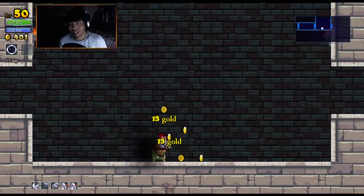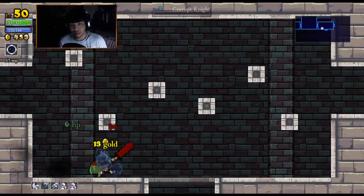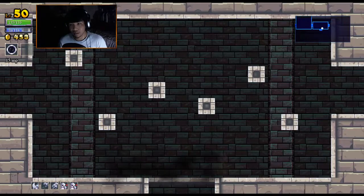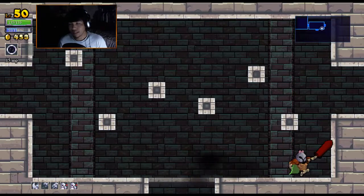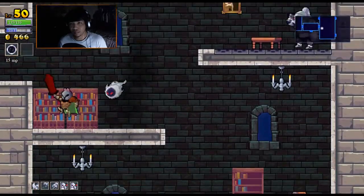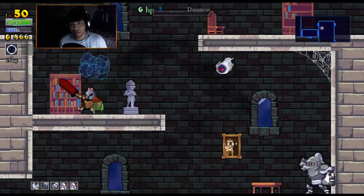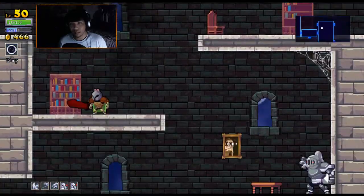Nice, that worked out. Barrels. Freaking barrels. Nice one. That was a close one. What does my triangle do? Oh, that's right — I'm an assassin, I can just go invisible. I wonder if it works against bosses. Probably not. But we can try it out. Why not?